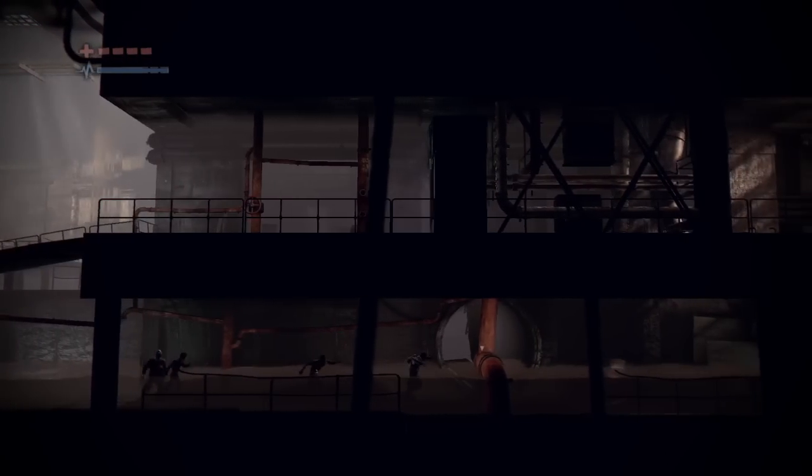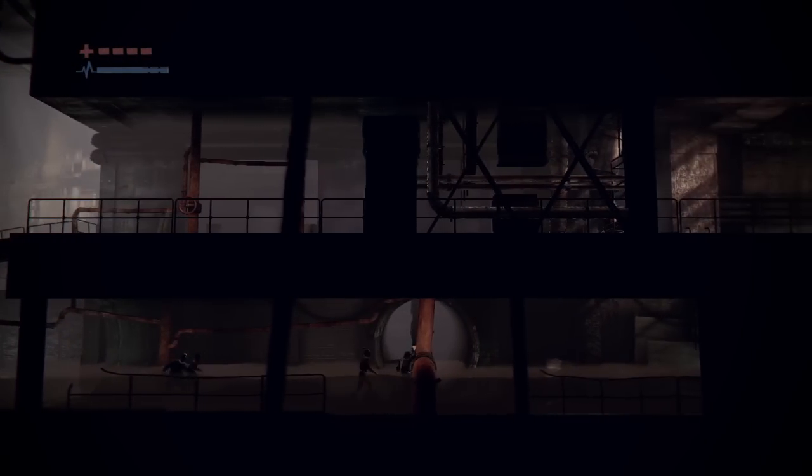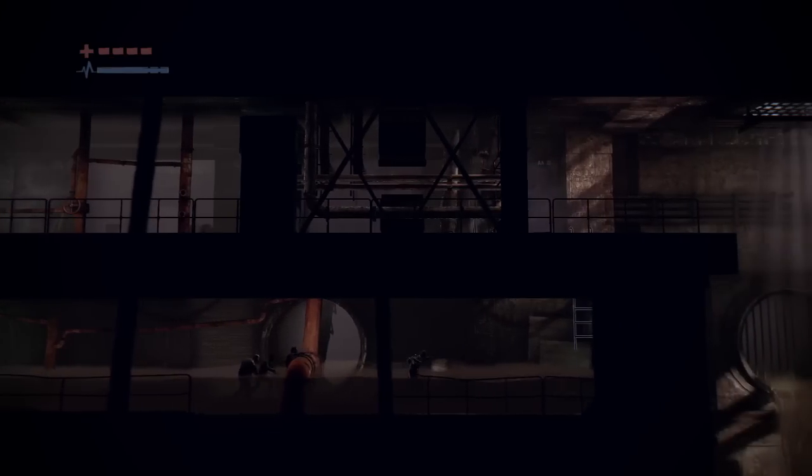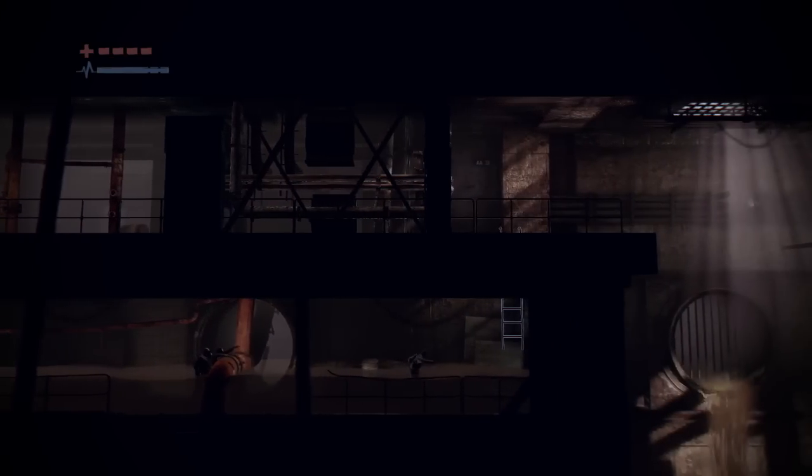Overall, Deadlight is a short but fun game, even though your character, the park ranger, doesn't know how to swim. Why doesn't anyone in zombie games ever know how to swim? Deadlight is about 4-5 hours long. If you're a fan of atmospheric platformers with solid controls and stories, then I recommend you give it a shot. It's available for PC and Xbox 360, and the normal cost is $15, though it is on sale fairly often.